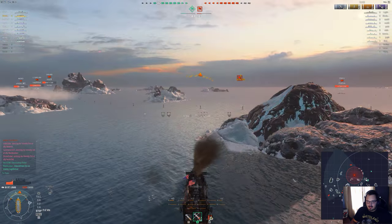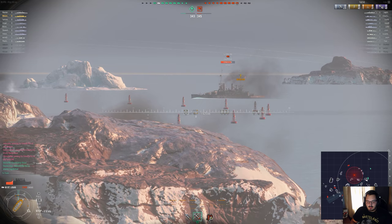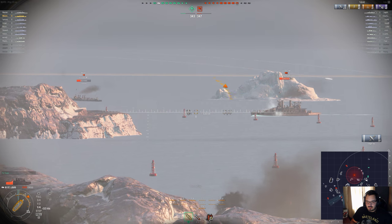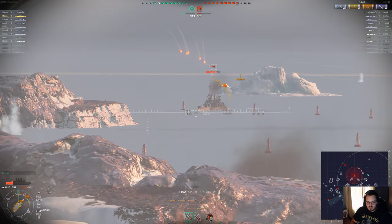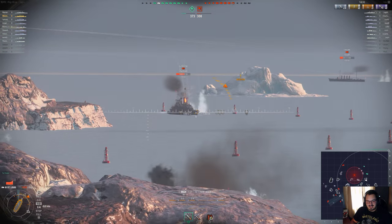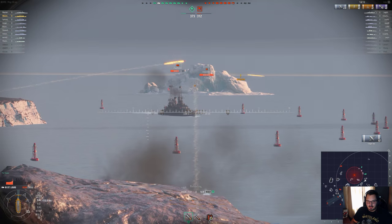The Tenryu and the Saint Louis are trying to push us out from behind the island because we're low on HP. Any time they're distracted is good for us. We're going to switch over to HE on the South Carolina. The South Carolina is a Tier 3 USA battleship - pretty weak, has really large citadels. If you're trying to play the battleship line, it really makes you think, and that's all I'm going to say about it.